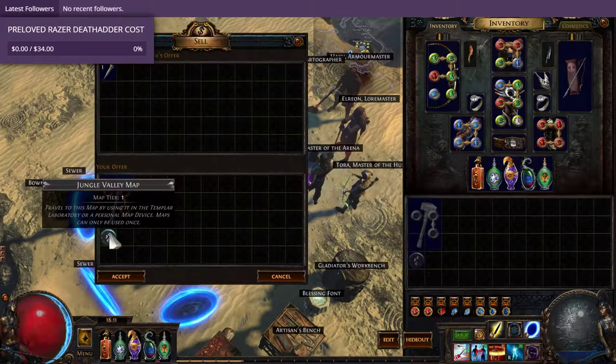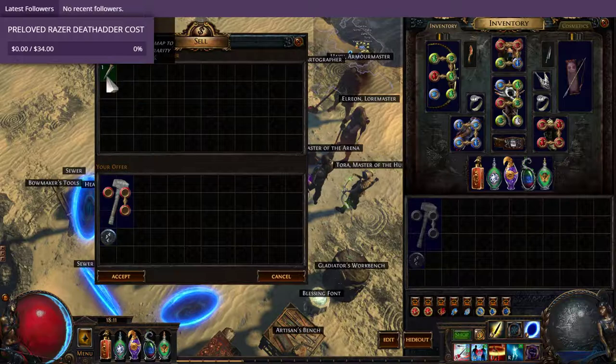A map, preferably one that you don't need anymore. And when you vendor it, you will get the chisel.